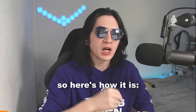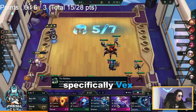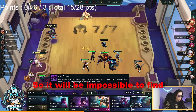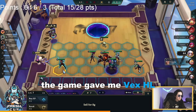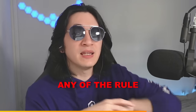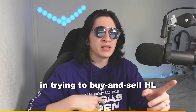Rule number four is the newest one: if you pass on a headliner trait, you won't see that trait highlighted again for 4 headliner offerings. For example, if you're level 7 rolling for Vex as your headliner and the shop offers you Amumu Emo, then for 4 headliner shops you cannot find plus-one Emo — making it impossible to find Vex Emo. But it doesn't prevent you from finding Vex Executioner. In the example shown, the game gave me Vex headliner 3 shops after Amumu Emo, forcing Vex Executioner because of this rule. Also note that since patch 14.2, you can no longer reset the headliner count by selling and buying another headliner — so there's no point trying, you'll just lose money.